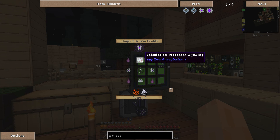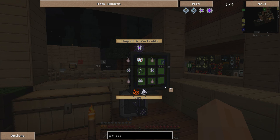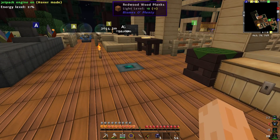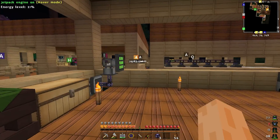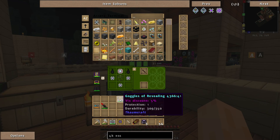We're going to need one, two, three, four, five, six, seven, eight, nine — we need to get some more ethereal essence from somewhere. I'm going to have to go around and destroy a load of nodes. I'm out of ethereal essence, so let me find some nodes. I'll grab my goggles of revealing.